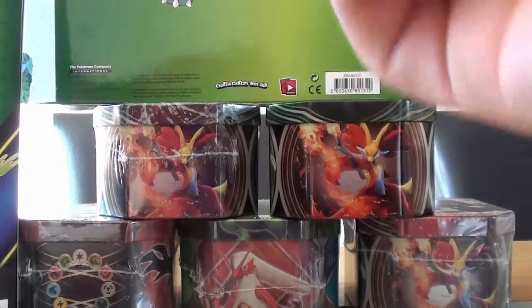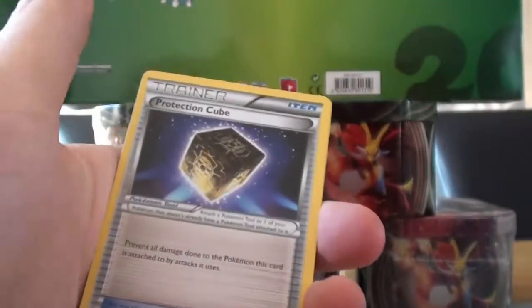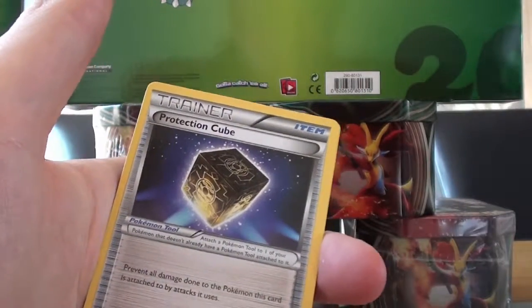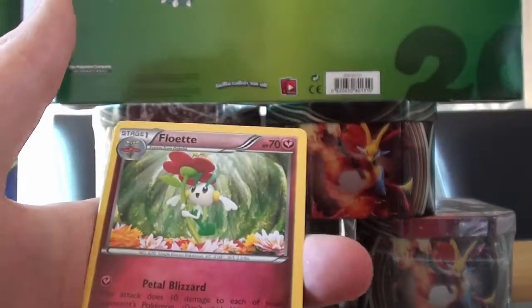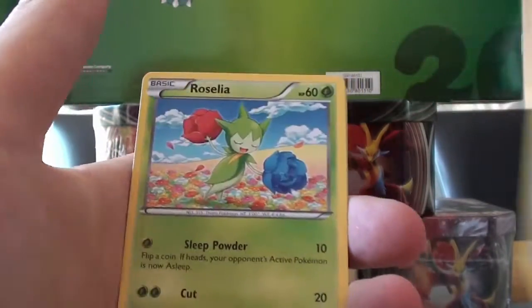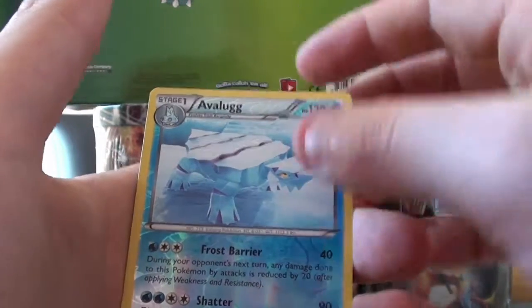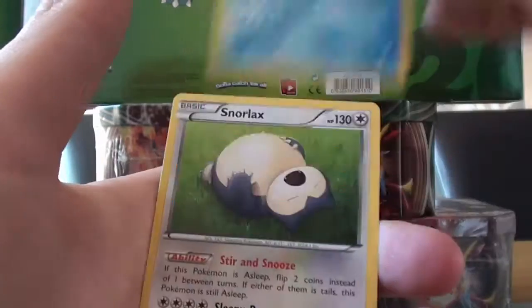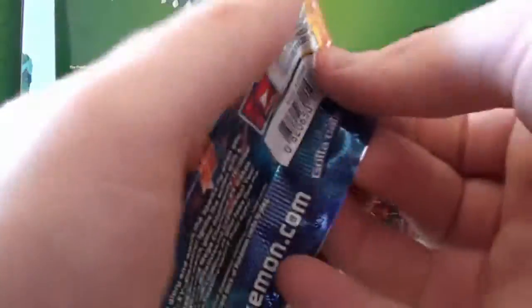Now Flash Fire, however — there is the Mega Charizard in here, I'm pretty sure, which is a big card that I'm hunting for, obviously. Phebus, Avalug, and Snorlax — Rare — and the other pack.